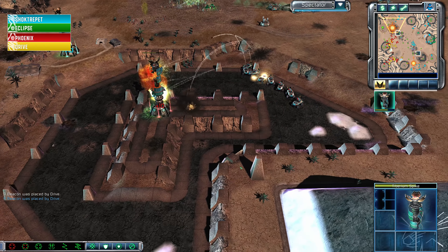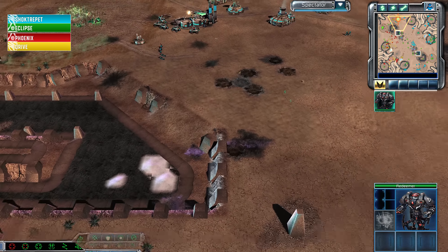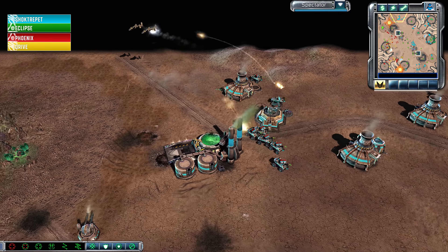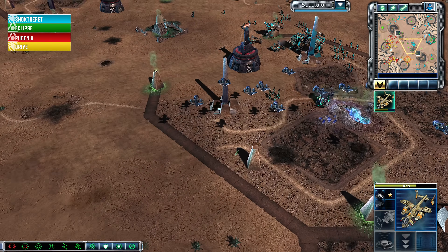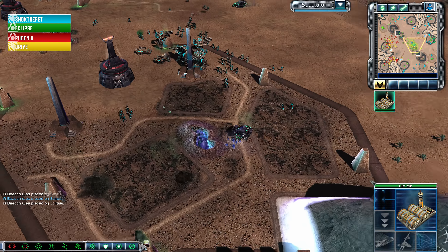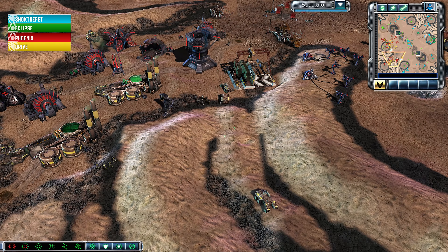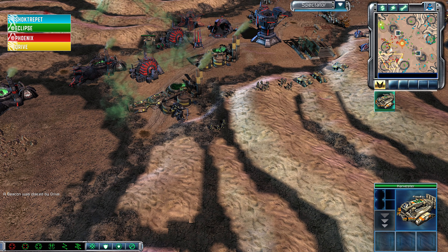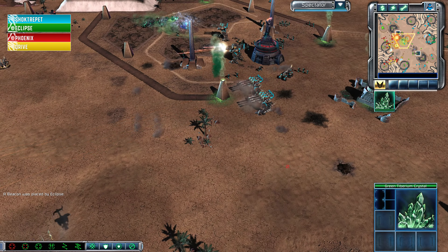It looks like Phoenix's Tibspike is going to get eliminated by Shocktrepit, who has his own Tibspike just a little bit to the north. That Slingshot eventually goes down, and Shocktrepit has fully powered up. The Rage Gen fires off, but I think everything was out of range, so it may not have done anything. These Orcas — one of them finally goes down. I think they were both fully heroic but one survives. Drive is being very active with his air forces but hasn't been as active on the ground. Ever since his Marv went down, he has not rebuilt much of a ground army — it's just a problem of money — so it's about drawing out the fight and bleeding Shocktrepit out.